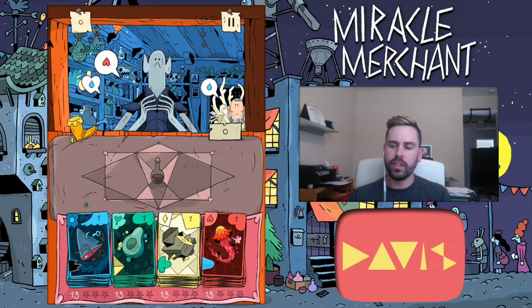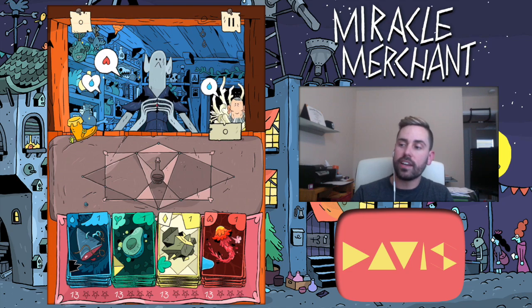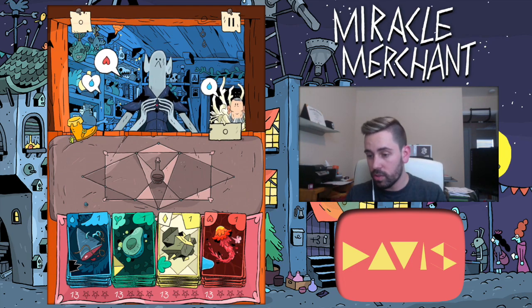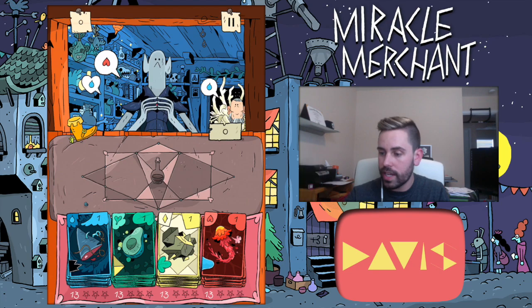The top color is what they have to have in the potion or else you lose the game. The bottom color is what they like, so you don't necessarily need that in there. If you can keep track of how many customers have come for each color so far, that will help you get through all your customers.